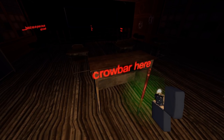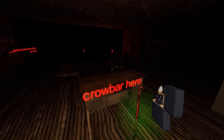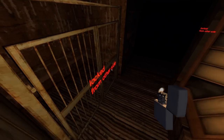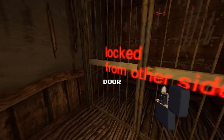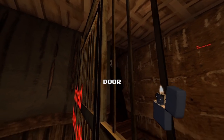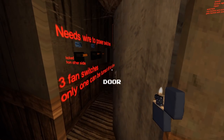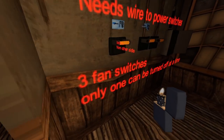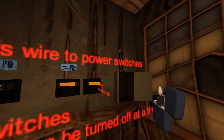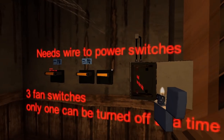There are designer notes hidden throughout the levels. Simple things like 'crowbar here' — something that might be a note for later, or just a way to find your way around the level as you build it. 'Locked from other side' is on this door, for example, and indeed you have to go on the other side, go down the stairs and open it from there. These notes can be used as a walkthrough basically.